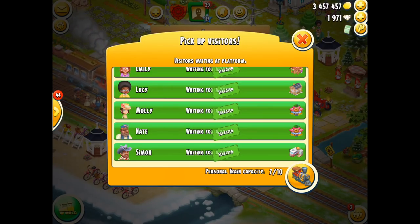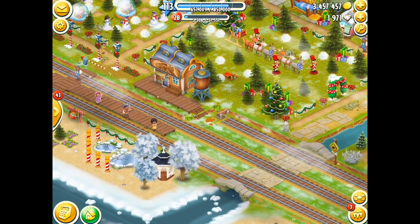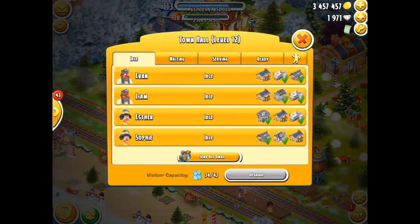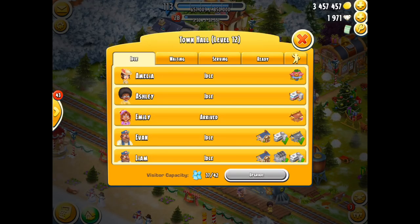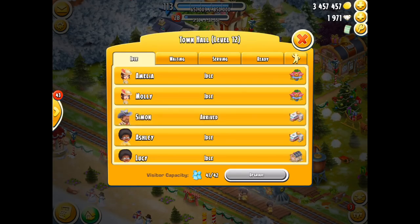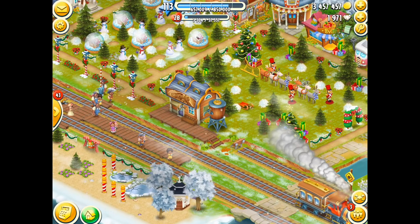I don't know exactly how this is going to work. Can we choose specific passengers? Do we have to collect all of the passengers from that platform? We're going to have to wait and see with the update. I've got my hopes that it is going to be specific passengers. However, it may be the fact that you've got to collect all of the passengers. So if you've got a capacity for 10 within your train, then you can pick up 5 from this one, 3 from this one, and 2 from that one — you may not be able to select the passengers. I really, really hope it is a selection option, because if so, it's going to make derby tasks so much easier.